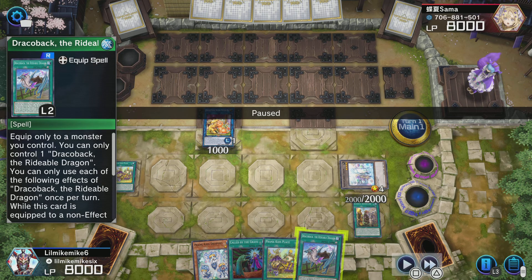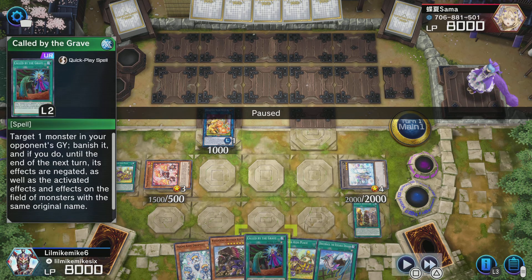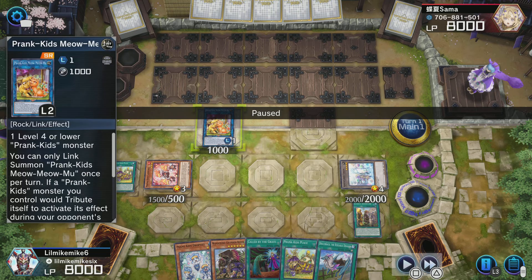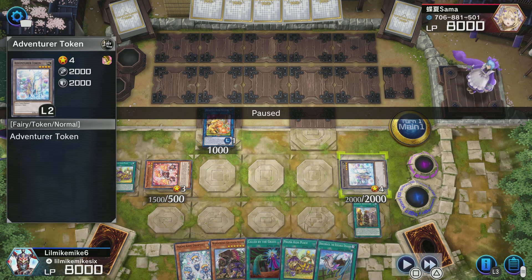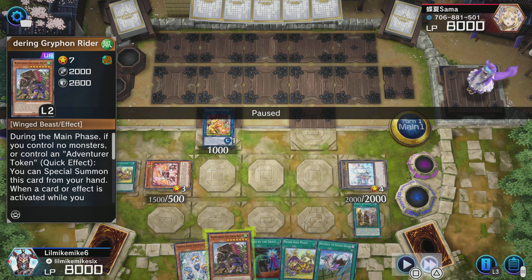Then I summon Lampseys and search for Wandering Griffin Rider. The reason I do it like this is so that if they Ash me, all they'd really be Ashing is the Wandering Griffin Rider at that point. I'm also playing around Nibiru — it's my fifth summon that triggers it. The first two summons get out Mia Moo, the third is Lampseys, and the fourth is the Adventure token. So I have one more summon before Nibiru, and that will be Wandering Griffin Rider.